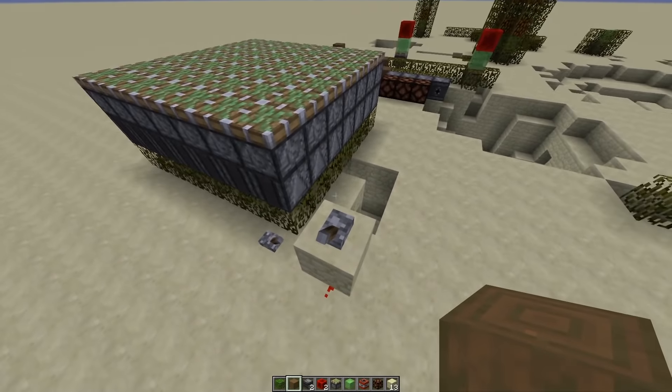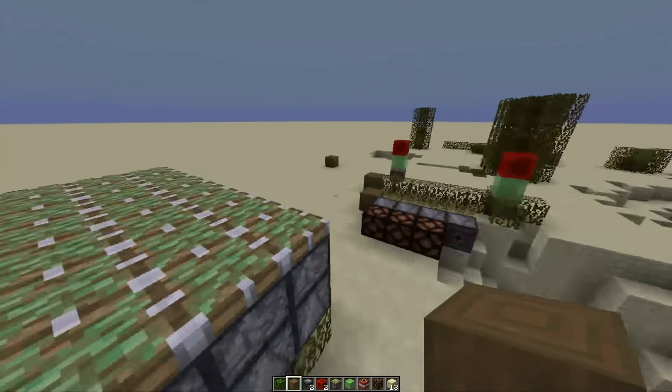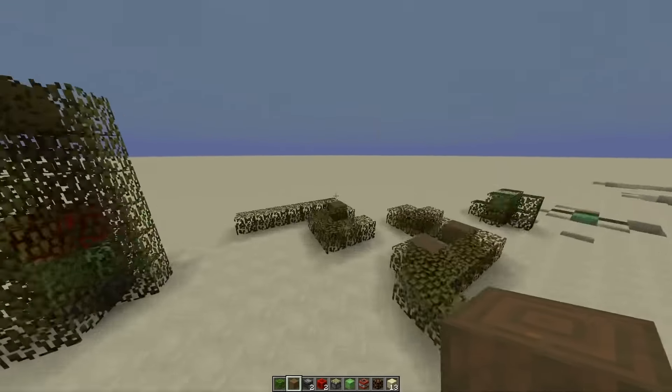I had a nice little demonstration: you put a log pushing up the center, and you can do this. That's the double-tick thing I'm talking about — the pistons are actually firing twice very quickly. That's not important for our purposes.